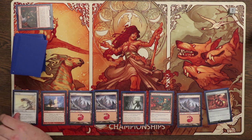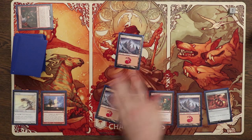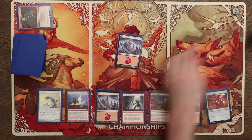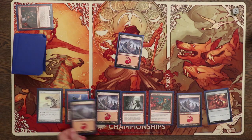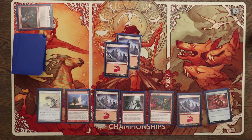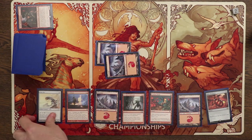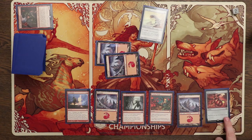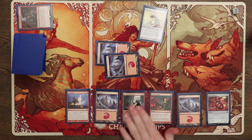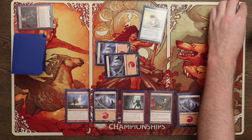Turn one, let's draw a card — Iron Murr. That's fine. We don't necessarily need more ramp, but it's good to have. Maybe we can accelerate our clock. Turn two, we draw another mountain. That's a fine draw. Now it's the decision between Ruby Medallion and Iron Murr. I'm going to choose Iron Murr because Ruby Medallion might let us play two cards next turn — maybe a Krenko's Command and a Dragon Fodder or something like that.